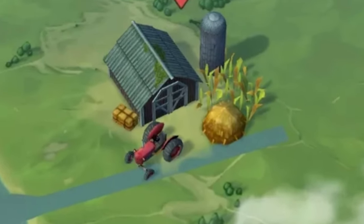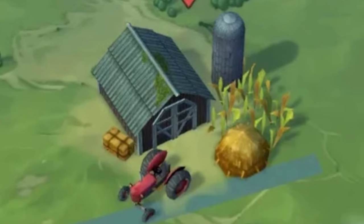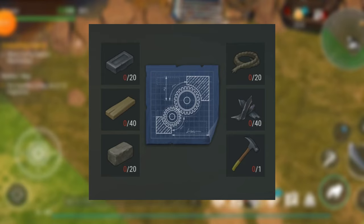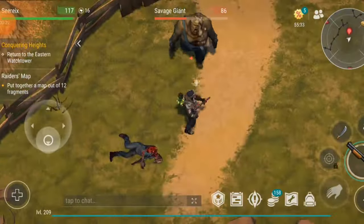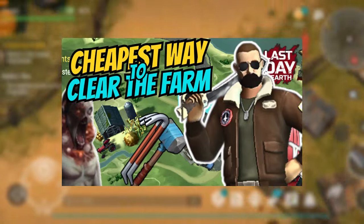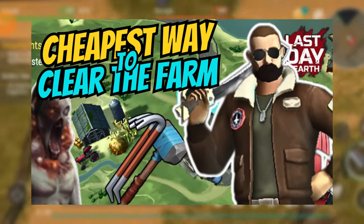The farm is a permanent location situated right next to the Motel, requiring 33 energy to travel to and resetting every 48 hours. To access the farm, you will first need to repair a bridge using basic resources. This is a challenging location, with tough zombies like rotten yokels, seven giants, and the ravager, the farm's main boss. I recommend watching my video where I demonstrate the best and cheapest way to clear the farm and defeat the ravager.